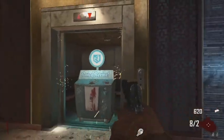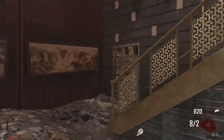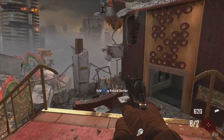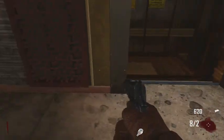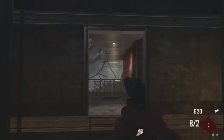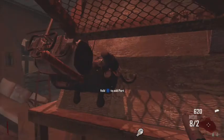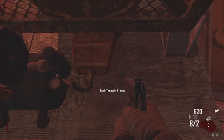We got our last piece here — it's the Trample Steam. Waiting for the elevator to go down; once it goes down we can drop down there and put our piece on. That's pretty much it — the Trample Steam is the first thing that's going to be built. Go ahead and put the last piece on. And that's it guys, that's the Trample Steam built.